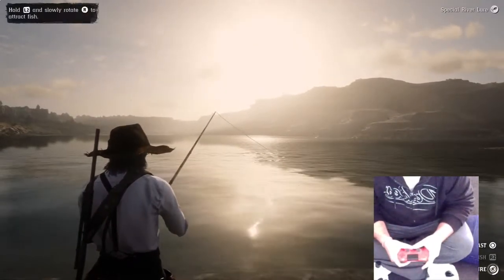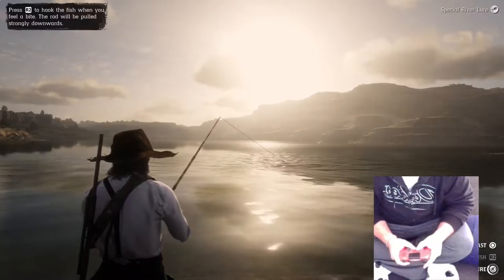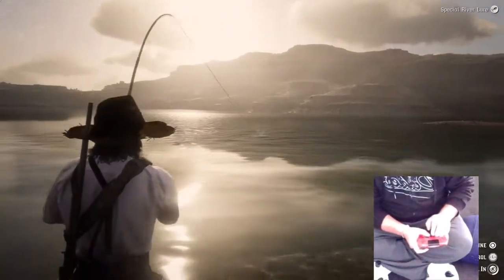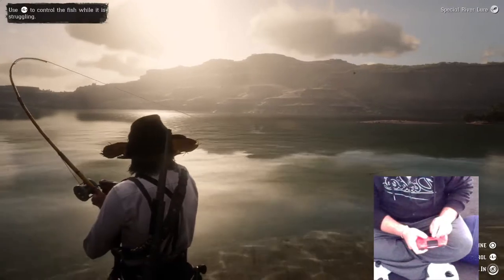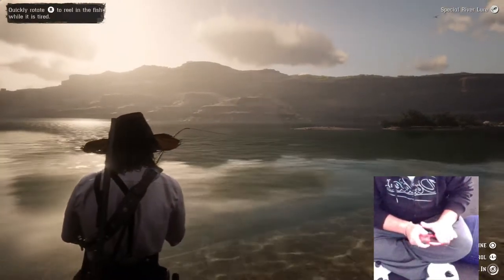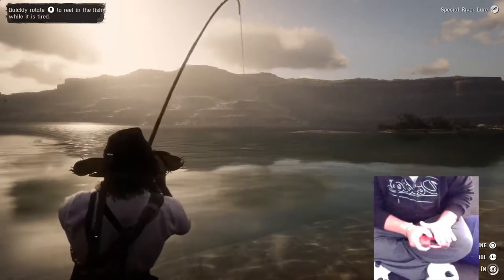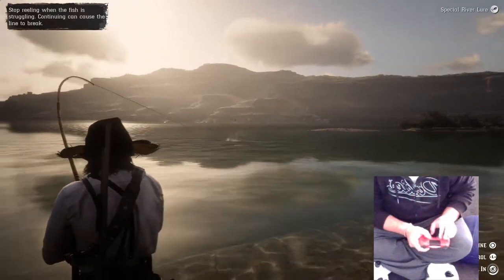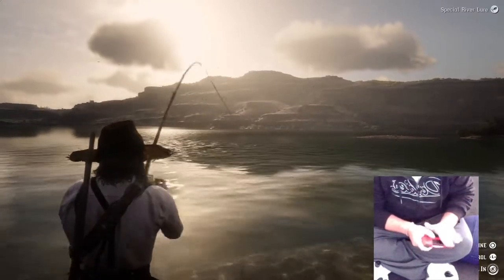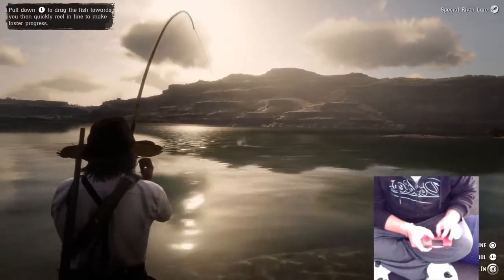Give it a bit of a jiggle sometimes with the right thumbstick. Slowly turn. There you go. Pull back on the left thumbstick and hold it. With one second intervals, the right thumbstick pull back. Rotate, rotate, rotate. Pull up on the left thumbstick when the rod goes down. Pull back on the left thumbstick - one second.